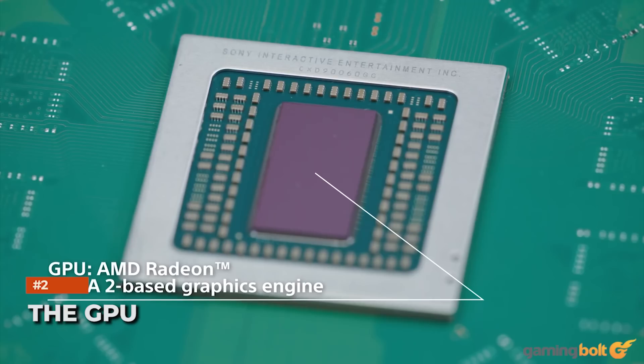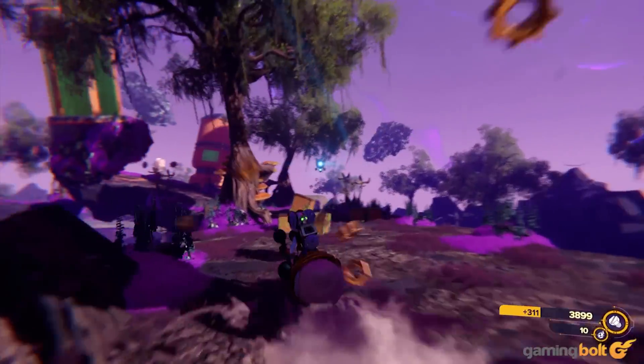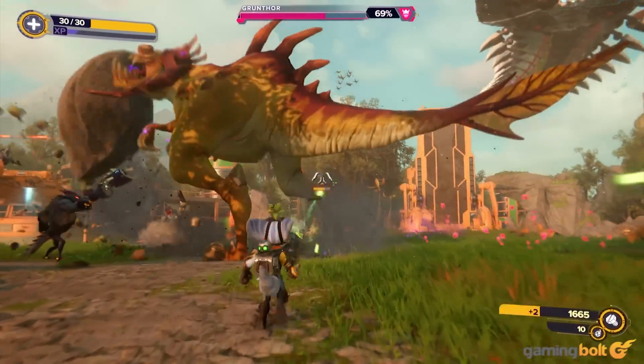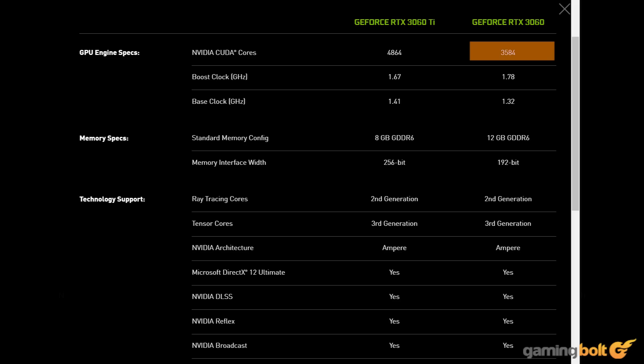The GPU. Sony's PS5 uses a custom RDNA 2 GPU which shares the same die with the CPU. It features a total of 36 CUs at 2.23 GHz to achieve 10 teraflops of power. The GPU has proven itself to be incredibly capable, with first-party games like Ratchet & Clank Rift Apart maintaining rock-solid performance levels, all while filling the screen with a bevy of post-processing effects. For our PC build, we opted for an RTX 3060, which features a total of 3,584 CUDA cores running at up to 1.8 GHz to achieve a raw grunt of 13 teraflops of shader performance — 30% higher than the PS5.